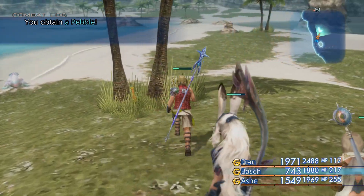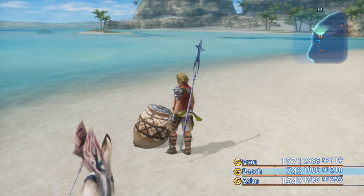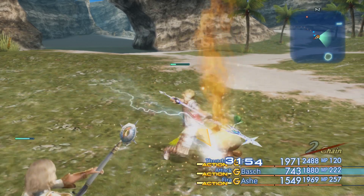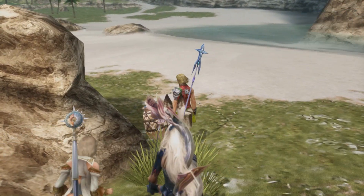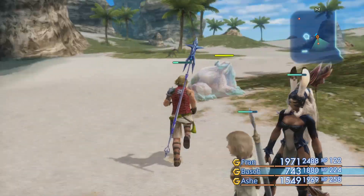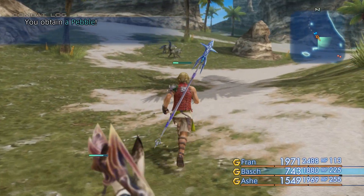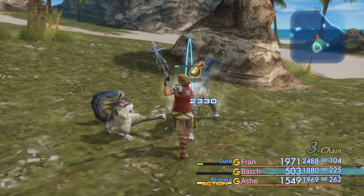I don't know if you ever fight aggressive Garif, though, because they would have an entry in the bestiary too. I really don't want to have to kill the friendly ones that sometimes show up in the Ozmone Plain. But I am glad that there are antagonistic Bangaa here that we can use to get them in our bestiary without having to team kill. I don't remember there being anything particularly amazing in the treasure chests in the Fawn Coast either.